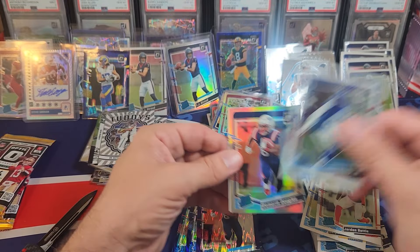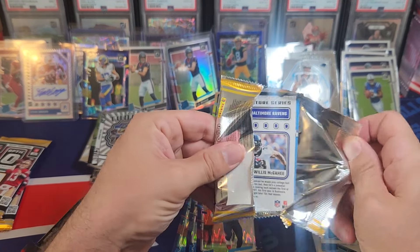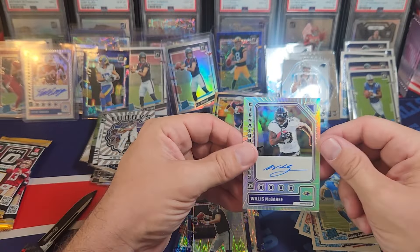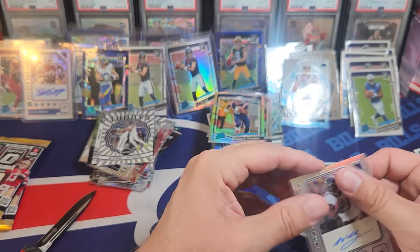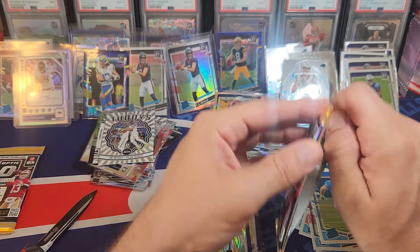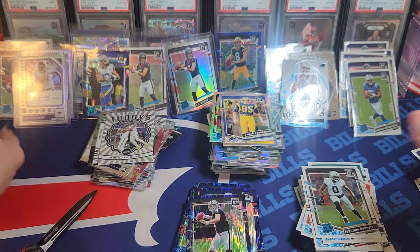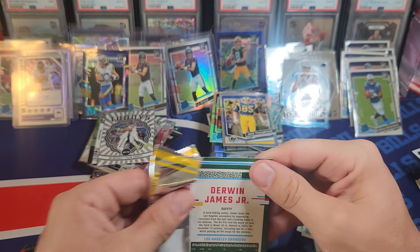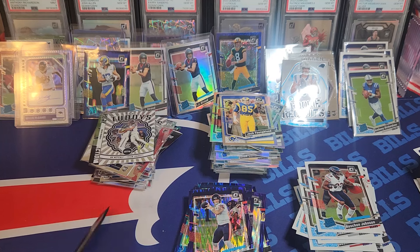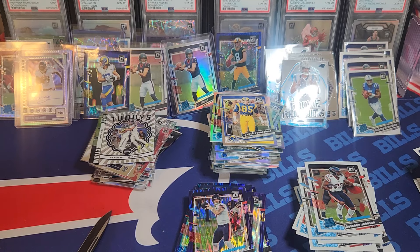We got a hollow rated rookie — Demario Douglas. We have an auto — Willis McGahee! He was a Bill — drafted by the Bills, had that crazy injury for Miami, then the Ravens. That's definitely a cooler auto. I'll give it credit — I don't know, it's probably worth a buck but it's pretty neat. That could have been a Puka hollow though. Last pack of this blaster. You get one auto per case — I guess that's my auto. Signature series are your retired players; hash marks are your current players.